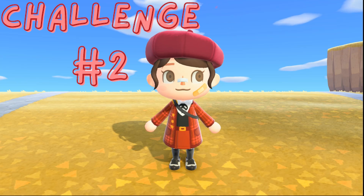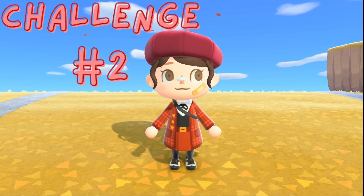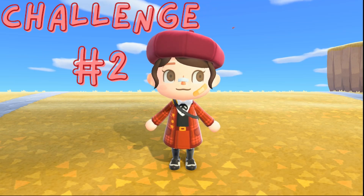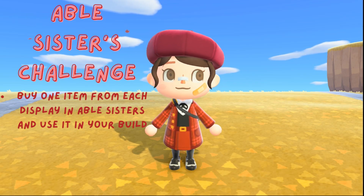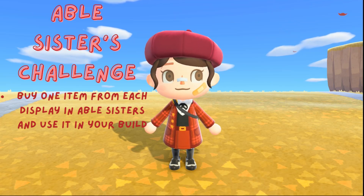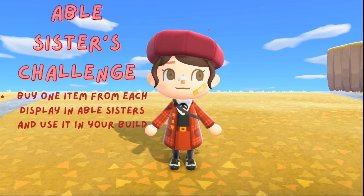The second design challenge is inspired by my friend Elephant Parade on YouTube and Twitch. Ellie made a design challenge where you go into Nook's Cranny and have to use the items for sale in your build. I decided to make my version of that, but with Able Sisters. The premise is: go into Able Sisters and buy one item from each of the three different display areas, then use them in your build and let them inspire your design.